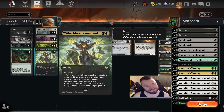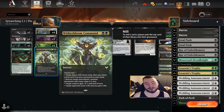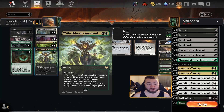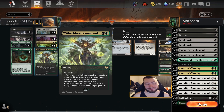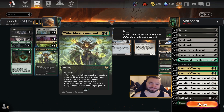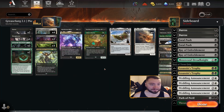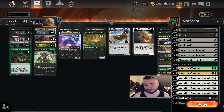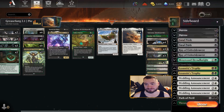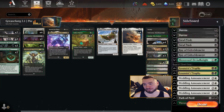Witherbloom Command has kind of grown on me. I was very disappointed when it was first released — I was like, this should be an instant. But then I thought about it — it's probably too good as an instant. Milling three cards, destroying a target non-creature non-land permanent comes up quite a bit. The minus-one minus-three mode is pretty awful, but sometimes the drain-and-gain just gets there. That's the main deck. Mana base is a little sketchy — we're playing a lot of fast lands, it's just Abzan colors and we don't have fetch lands in this format unfortunately.